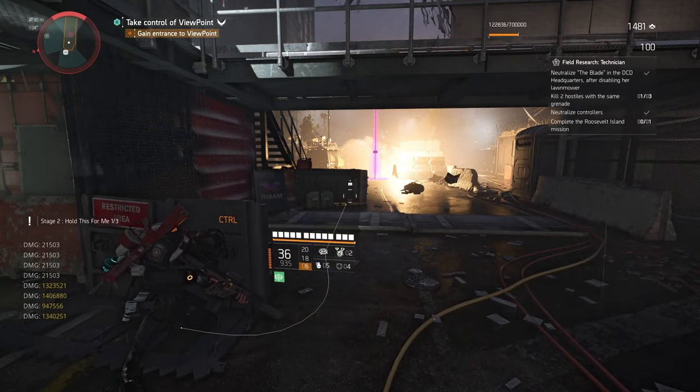The final objective, Burning Down the House, requires completing any invaded stronghold on hard or higher. If you just completed Tidal Basin invaded, head to whatever stronghold you previously ran and toggle its mission mode back to invaded. Set it to hard or higher, complete it, and Stage 5 is done — finishing the entire Firewall specialization quest.